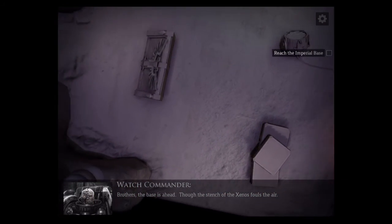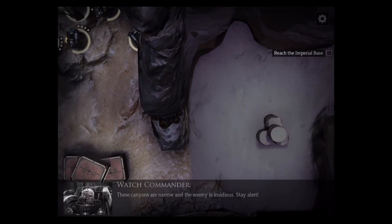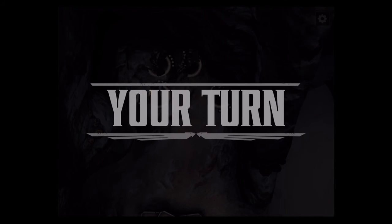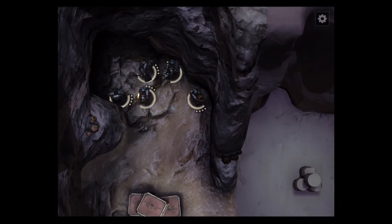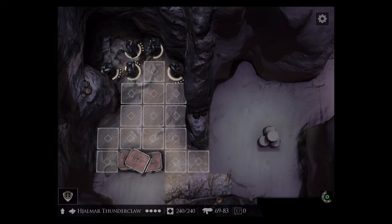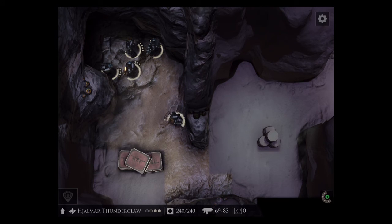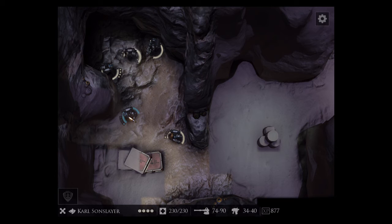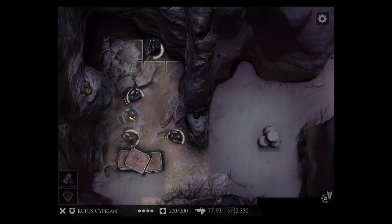The stench of the Xenos fouls the air. These canyons are narrow and the enemy is insidious — stay alert. Death Watch: multiple Space Marine chapters mixed into one. We have a fantastic new environment here — looks a bit like Calderis from Dawn of War 2, one of my favorite environments. Our Death Watch kill team: three Ultramarines, two Wolves. I hope they don't start shooting each other.